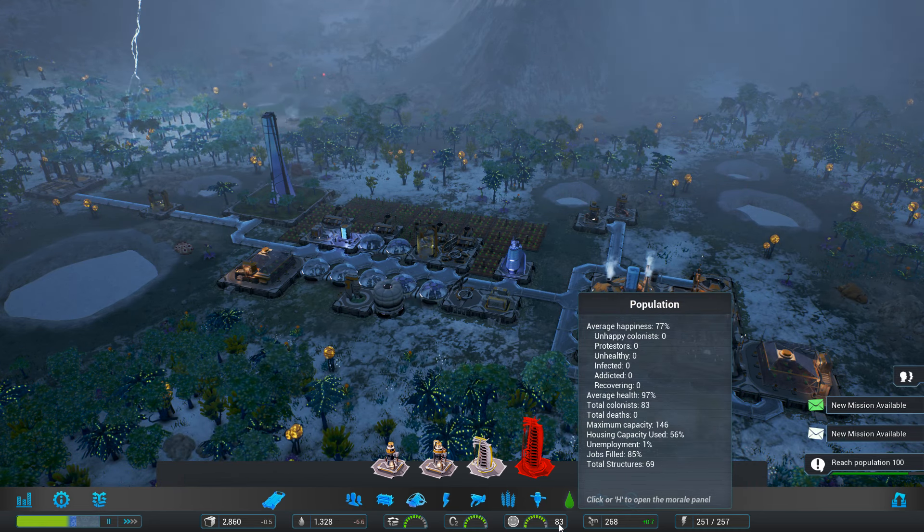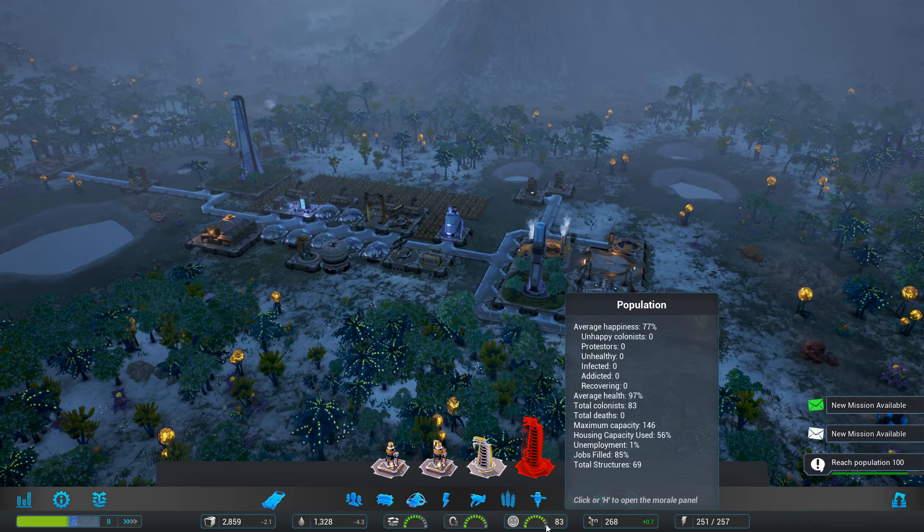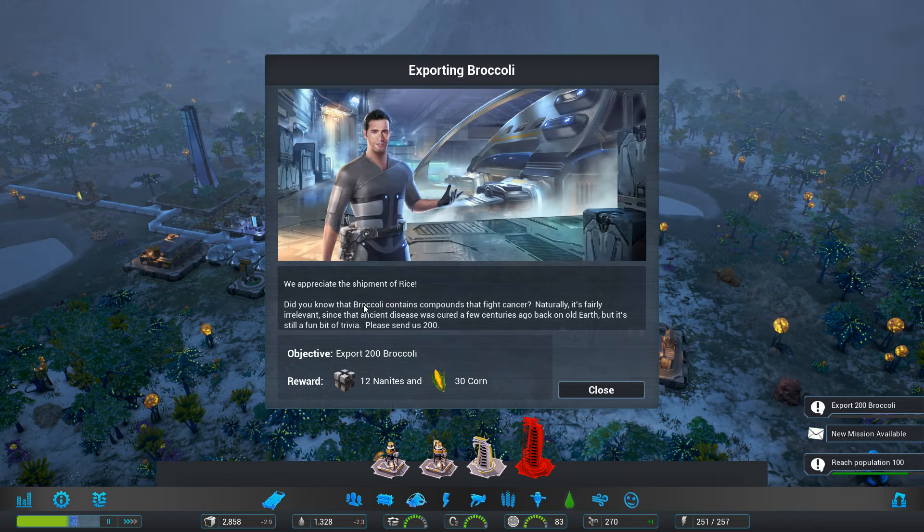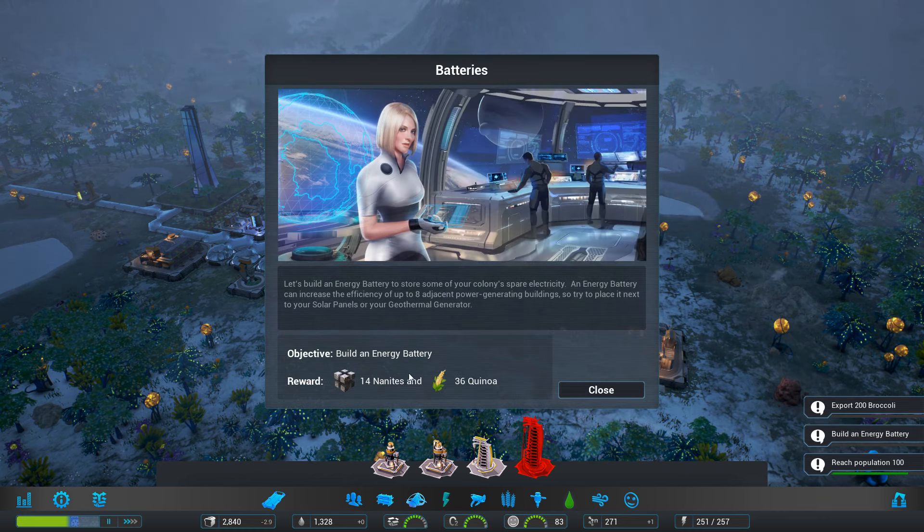So that's normal occupancy. Wonderful. Our food stores are falling — it's winter, so that's kind of to be expected. We've got needed another 17 people and then we'll be at 100. So let's have a look at some more missions.